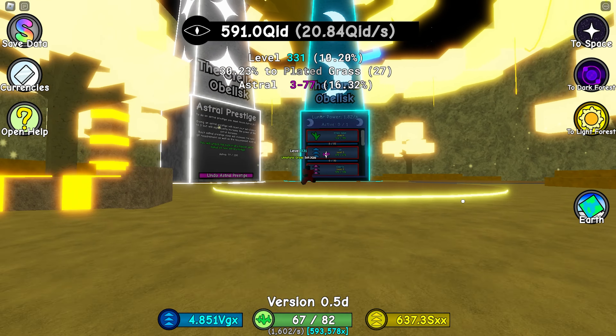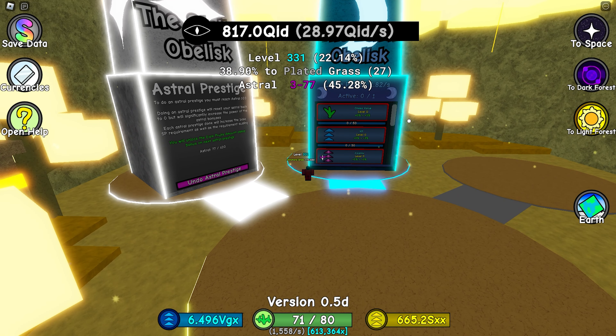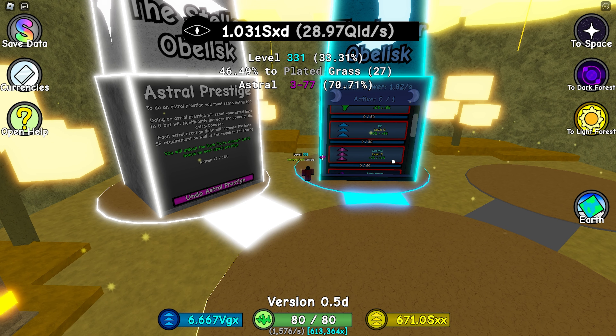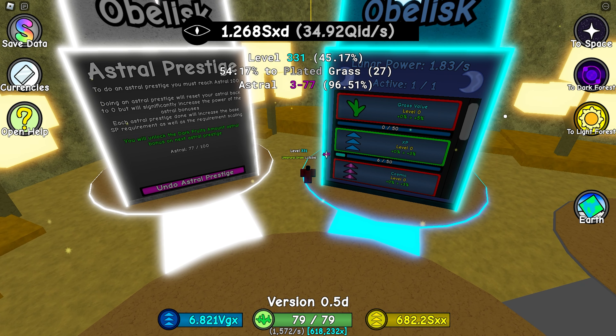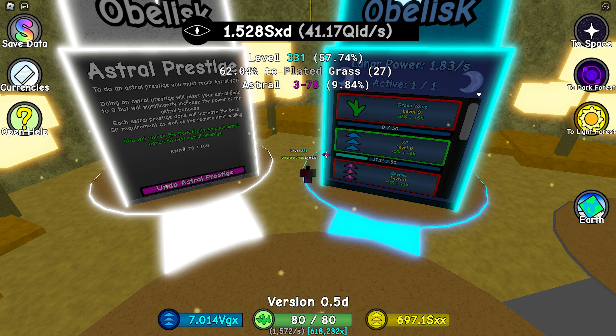We're here in the light forest and I can see this huge lunar obelisk. Right now we're generating 1.82 lunar power per second, and I can pick which one I want to upgrade. I think I'll do XP first — I click what I want and it starts passively generating lunar power. I don't really know how to increase it right now, but you can use this to your advantage.